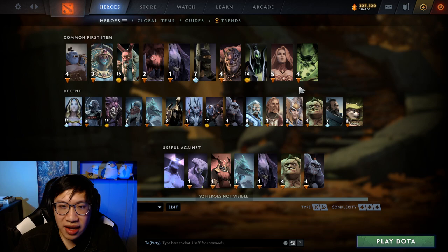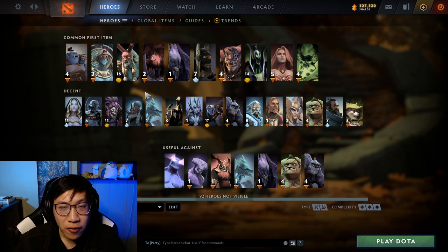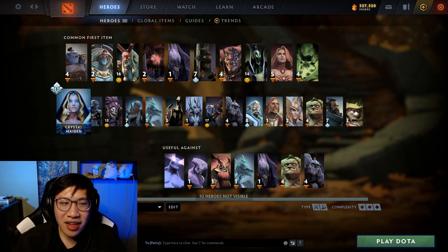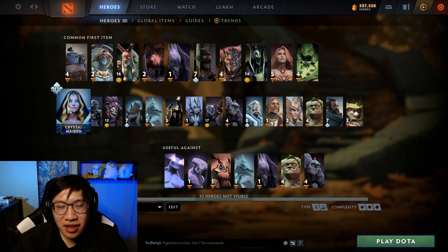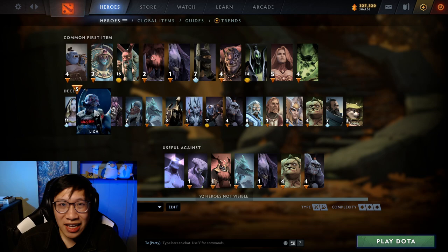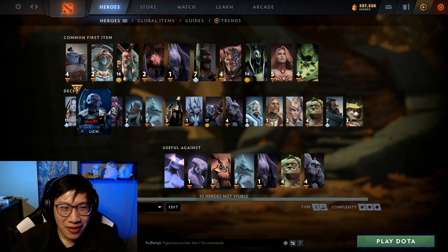These are all heroes who may frequently buy Aether Lens first. That's not to say other supports won't ever buy it, but it's less common. Many of these heroes function without needing a Force Staff, Glimmer, or Blink - that's why they can choose to go for Aether Lens. Some heroes need other items or are more typically in the poorer position like a position 5 role, so they don't often rush Aether Lens. Crystal Maiden's cast ranges are already decent - she does like having a bigger mana pool, and I've seen Aether Lens on her, but she functions fine without it.